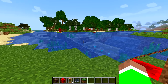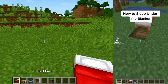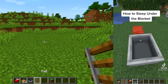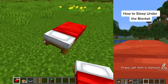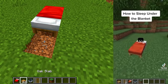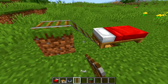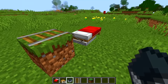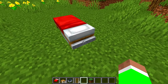For the next one, it's how to sleep under the blankets of a bed. This person uses minecarts, rails, and slabs. We've got everything we need right here — place the bed down, go to the front of it, place a slab down, cover this up, place a rail down, and then push the minecart down.